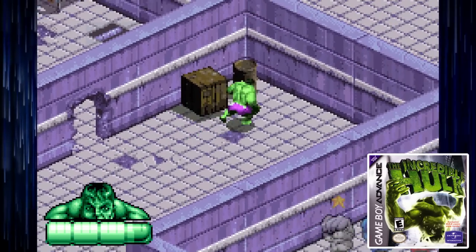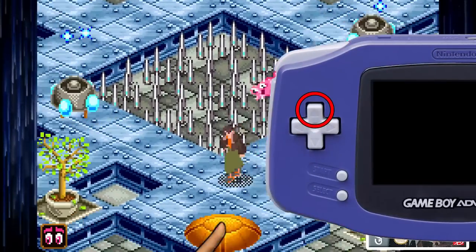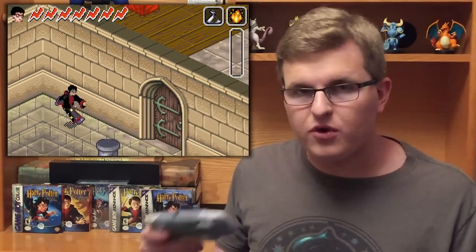I never liked isometric games' strict adherence to diagonal movement. When I press up on the D-pad, I want my character to move up, not north-west or whatever. The controls are not the problem in an isometric wizarding world.